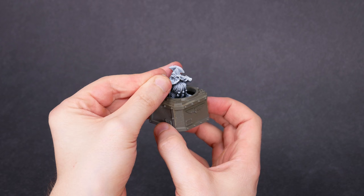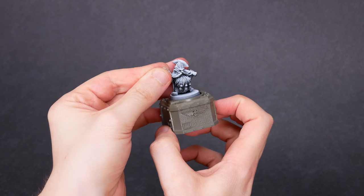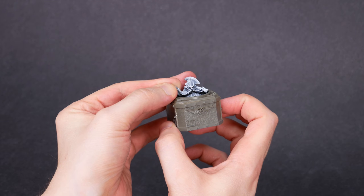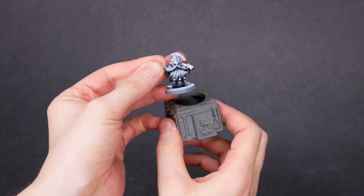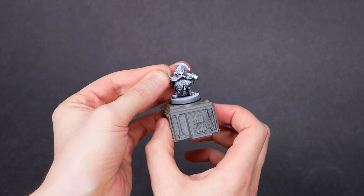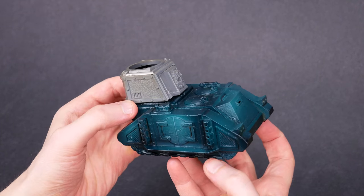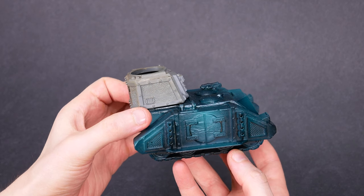Then I found the piece that I needed. This is from an old GW terrain kit — it was the base for a turret or something. Here's the magic: the round opening on the top is wide enough for a 25mm base. We can have the dwarf sticking out of a hatch without cutting into that beautiful metal sculpt or one of those tanks. So let's think about using this thing as a turret or an observation post on a tank.